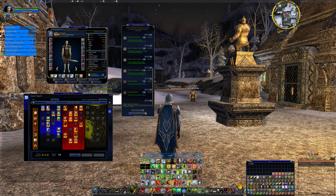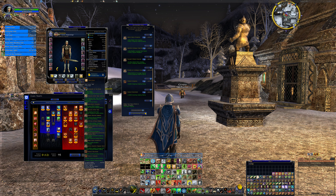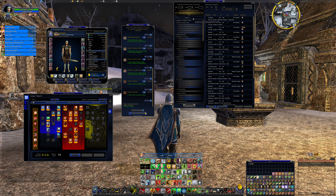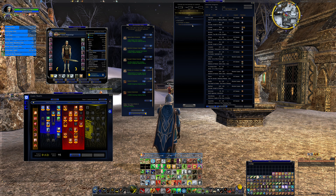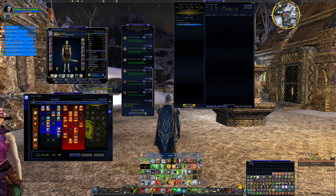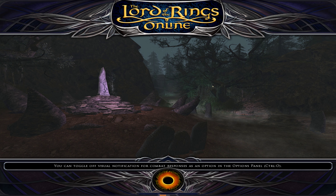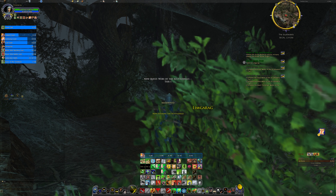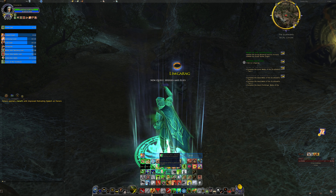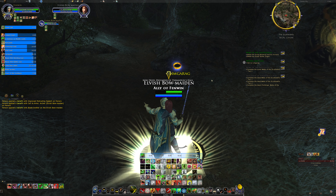I'm not running the yellow line hunter or yellow line captain - I'm running the red line captain with blue backup secondary tree. We're running the Webs of the Scuttle Dells at level 123. I like seeing green creatures; makes them easier to identify. The great spiders of Mirkwood have begun to stir again, and the elves of Thranduil, king of Mirkwood, seek to learn the cause - what dire darkness has arisen within the wood.